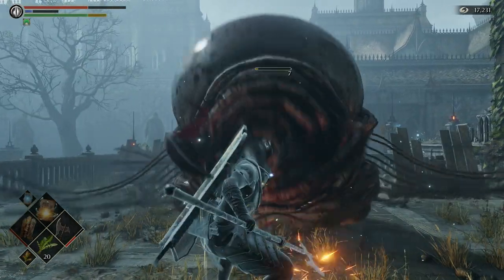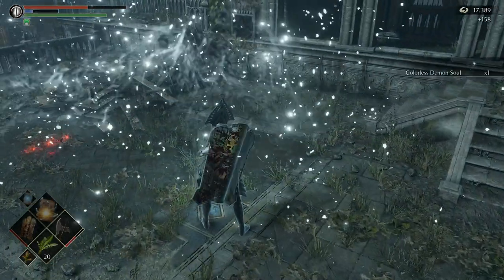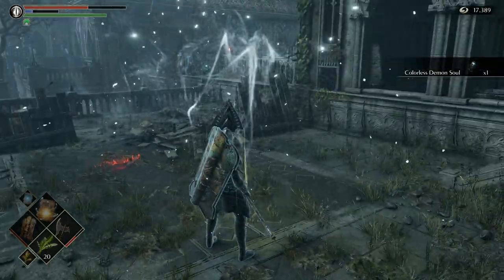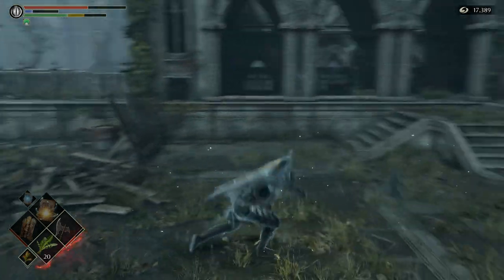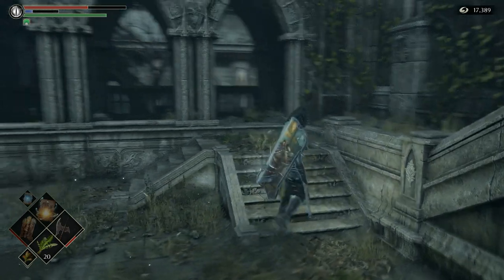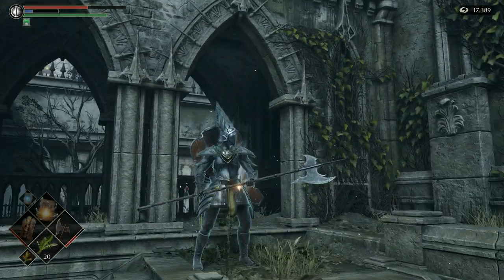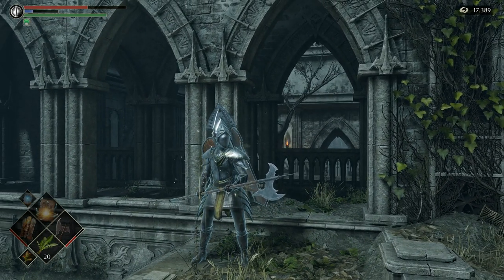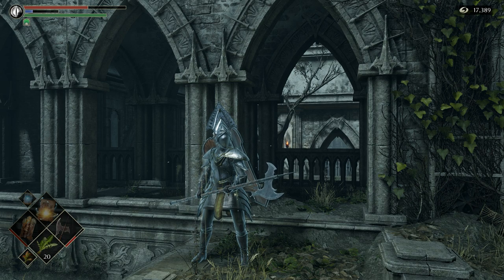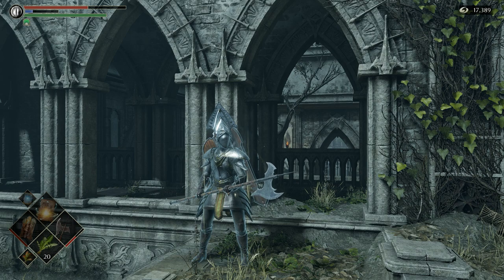I thought it was actually going to attack me right after I said that, but no — it just made a noise. And there's your colorless demon soul. Pretty simple. Kill Miralda in body form and then run over here. Just don't teleport because then your tendency will reset. Anyways, hope that helped you guys out. This is MooseTorrent and I'll be back with another video for you shortly. See you later.